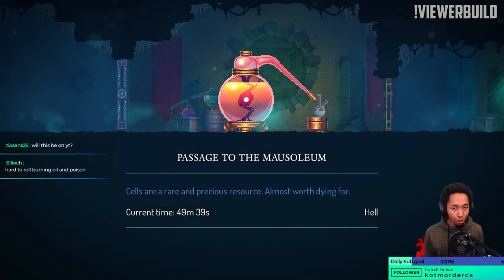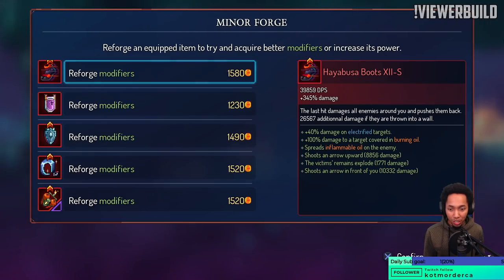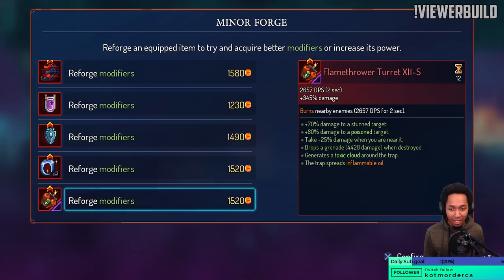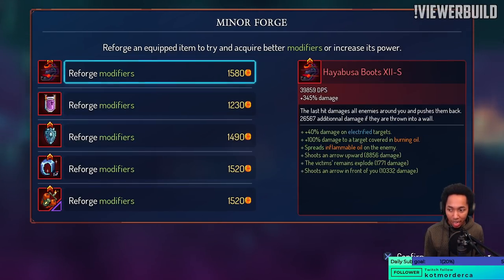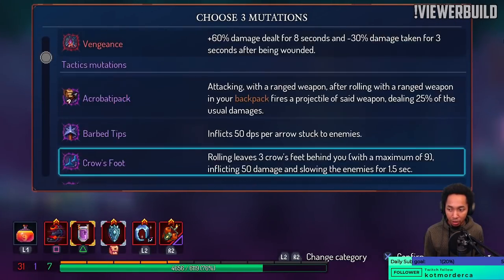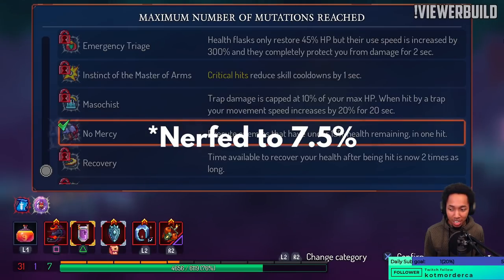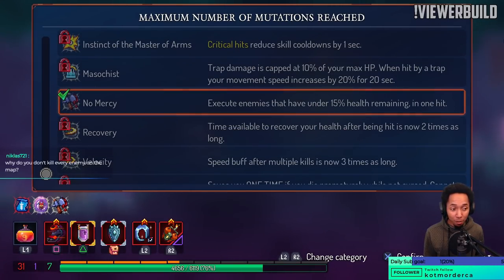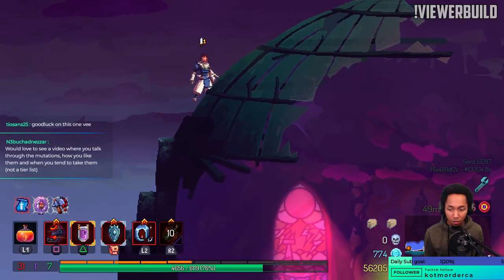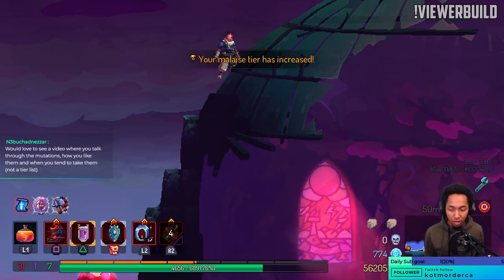Will this one be on YouTube? Probably depends on if I die to Scarecrow. This has burning oil damage, spreads the oil, and does burning oil damage. We're gonna reset — get Scheme, Disengage, No Mercy — because we want to see if having 15% less of a boss makes this easier. Going to toss that in so it's already active. Oh, that kills the poison, so I can't do that.